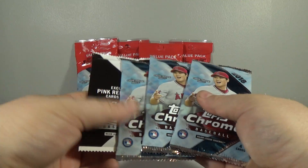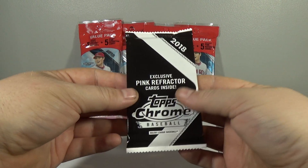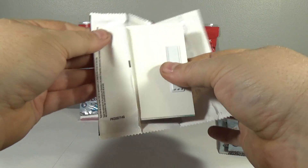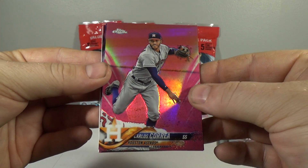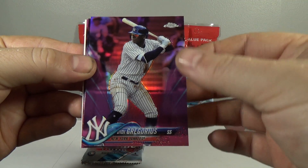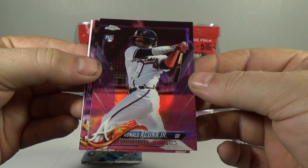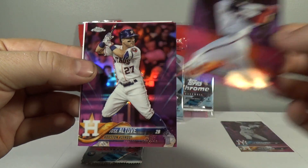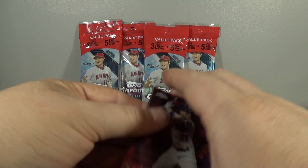Let's do the pink refractors first. These are really nice looking, I really like these. Carlos Correa. DD Gregorius. Ronald Acuna Jr. — nice, rookie! Jose Altuve. And Chris Davis. These pinks are really nice looking.